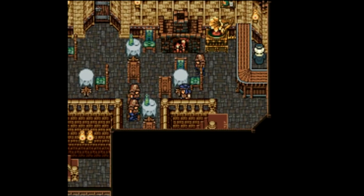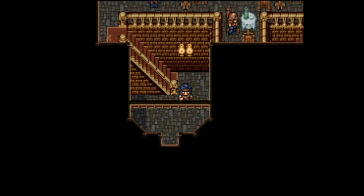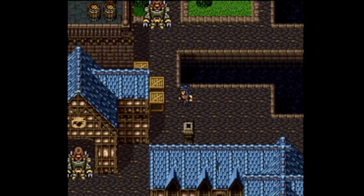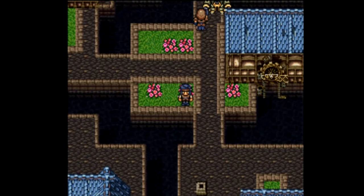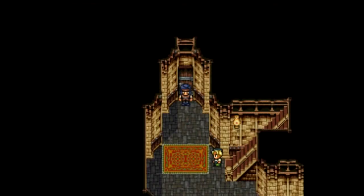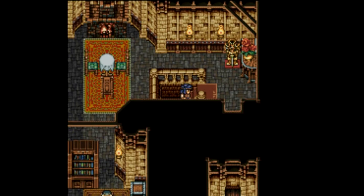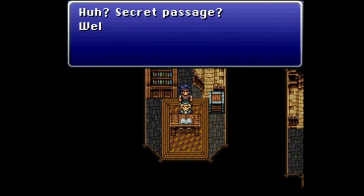We need to take the cider back to the servant. We head back around — the soldier is gone so we no longer need to be an officer to get through. We head through the back entrance as a merchant — 'I am a merchant, so I may proceed.' Then we deliver the cider to the servant. I assume it's hard cider and not non-alcoholic, but that's just my guess.